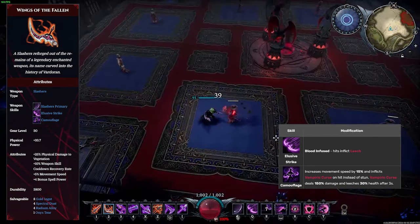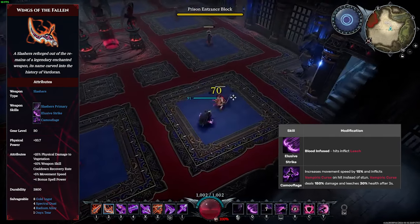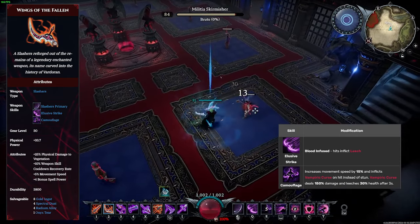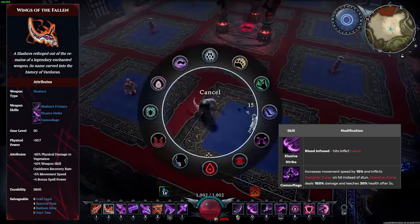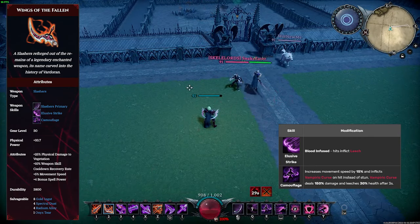This weapon is just flat out bad for PvP and should not be used. The tradeoff with losing the incap on the slasher E is already pretty bad, but to add insult to injury, the vampiric curse is weak and can even be iframed, just like the final pop of a heart strike. I think this is probably the only unique I'd consider in desperate need of a buff or rework.